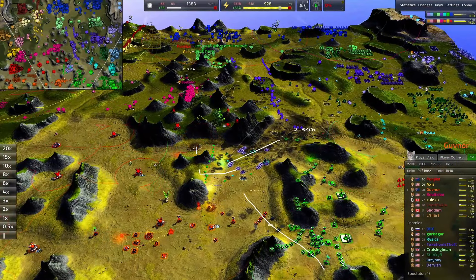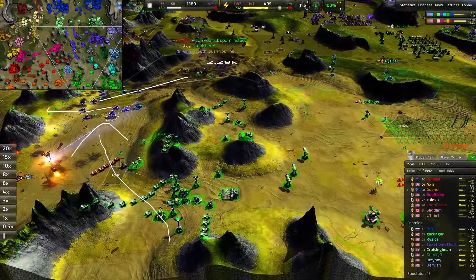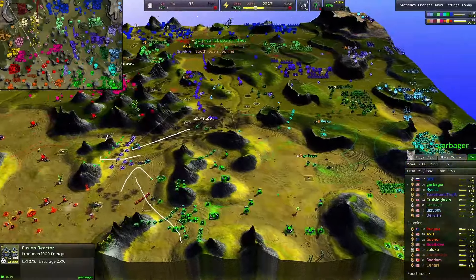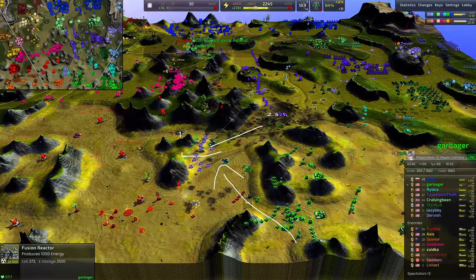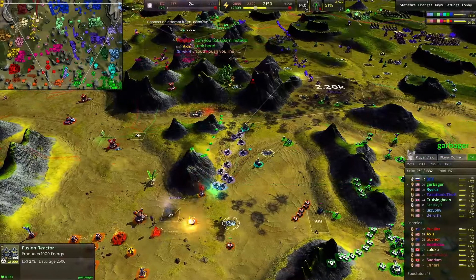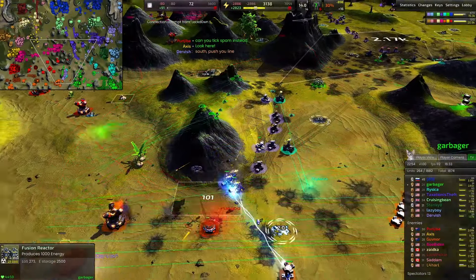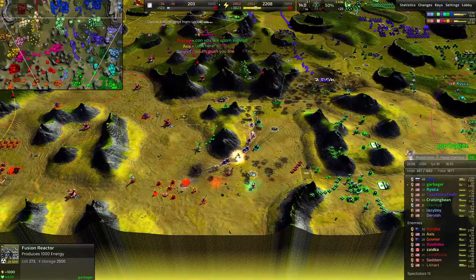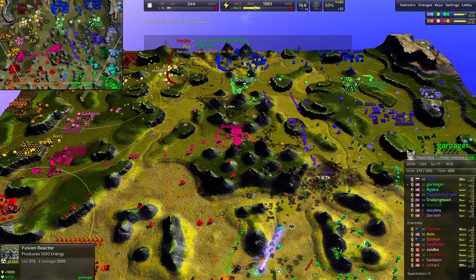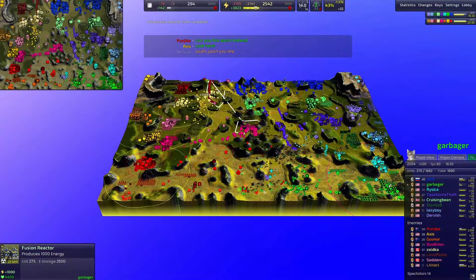Really good attack here in the south — what I wanted to see earlier from Garberger. Obviously they're not in the position to do it right now, their economy got wrecked, although they're definitely building back. Could have happened a little earlier probably to more effect, but Mausers from Dervish and Starlights from Risika clear out the south. Beau Biden is holding in the center.